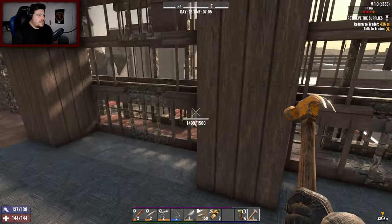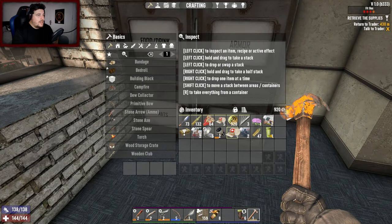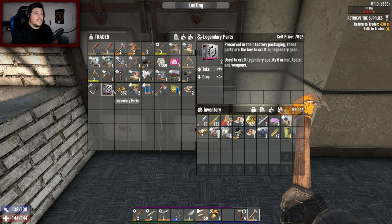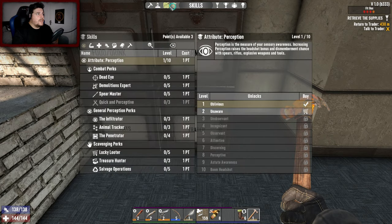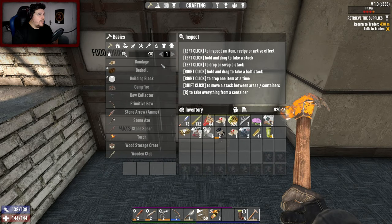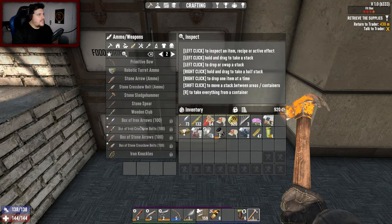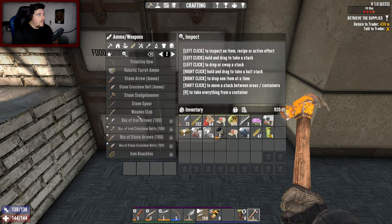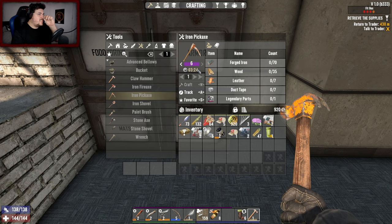It doesn't seem too bad. It could have gone worse — we could have died — but we made it, we survived. We got some new stuff: legendary parts, so we can make a tier six of something. I've got three skill points too. Let me check — can I make a legendary pipe pistol? No. Oh, I can make a tier six pickaxe.